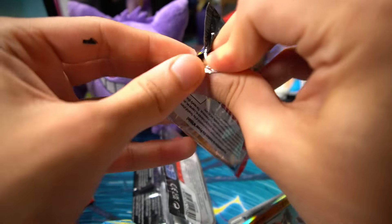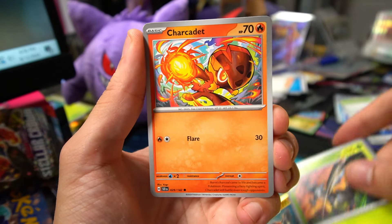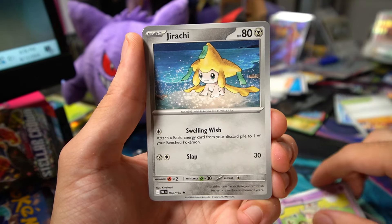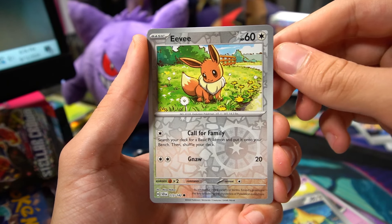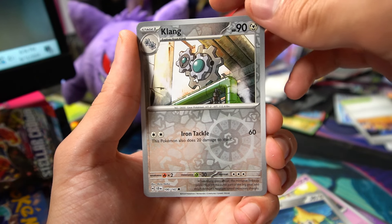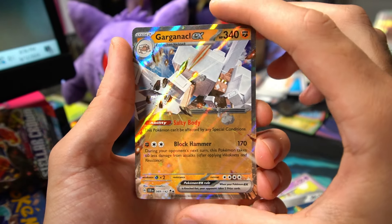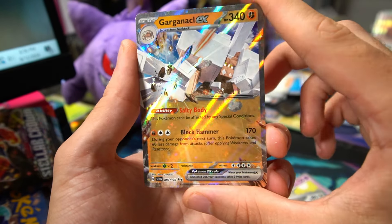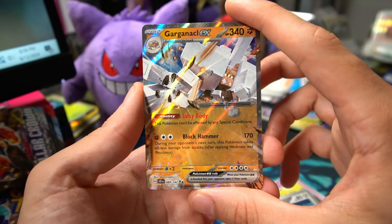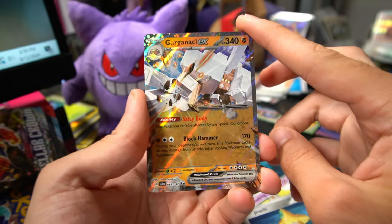Now onto the Cinderace blister packs — three in total. First pack: Rhyhorn, Crabominable, Talonflame, a Salazzle, and an Iron Boulder. Second Cinderace blister, Terrapagos art: Turtonator, Drifloon with some cool funky artwork, Ponyta — really nice — Crabominable, Glass Trumpet, Talonflame, Grivard Reverse, a Revavroom, and a Rhyperior Hollow. Last Cinderace blister: Lokix, Cyclizar, Medicham, Lantern, Slowking, Jirachi, a really cute Eevee Reverse Hollow, and a Garganacl EX. That 340 HP is a tank with grass weakness — not a crazy pull, but definitely a card I want to experiment with as a rogue deck in the Stellar Crown format.